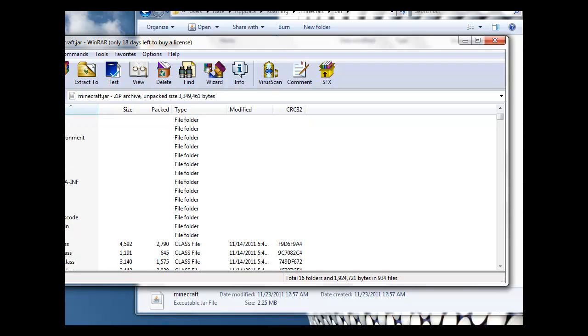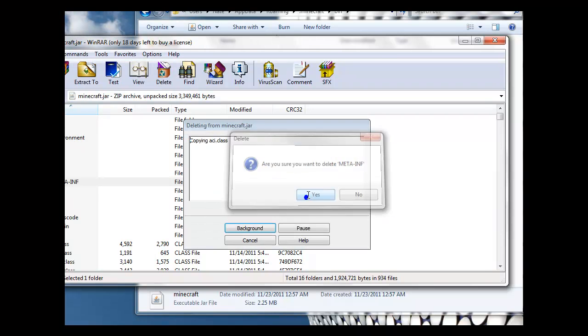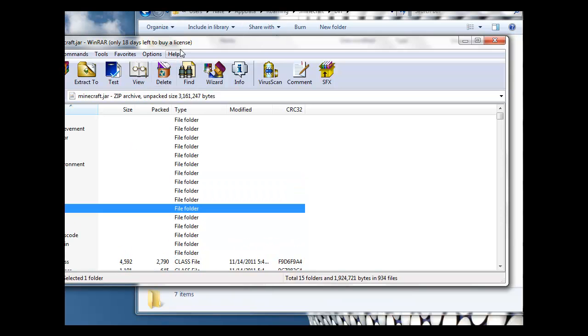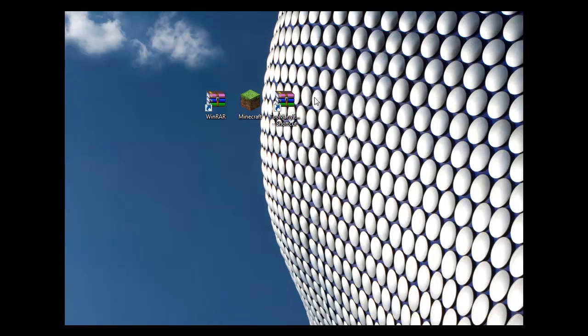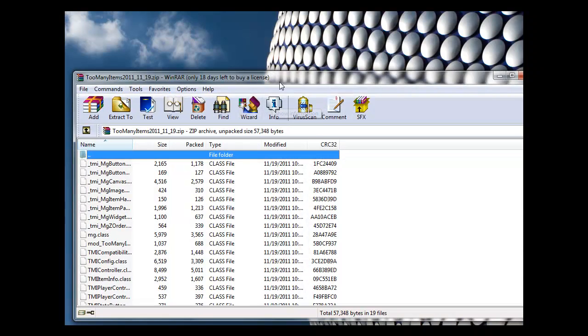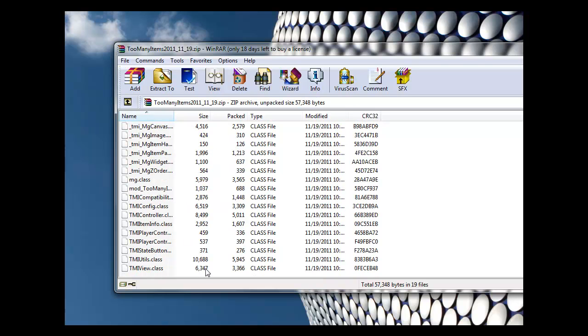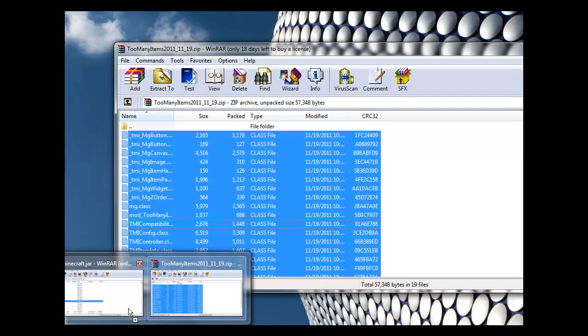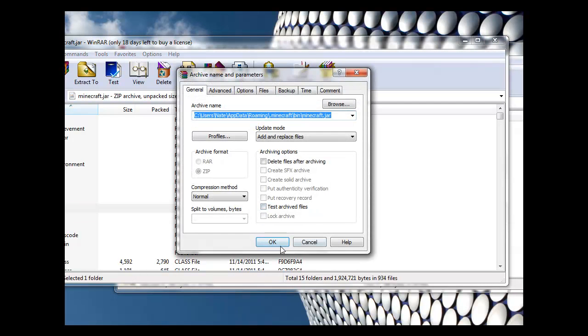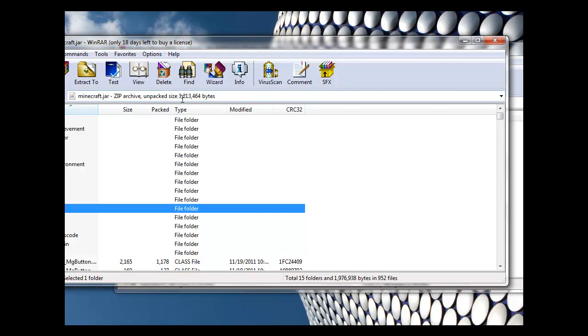Now, before you do anything else, you don't want to delete this — this is META-INF. Make sure Minecraft is closed when you do this. You can minimize this. There will be a PNG in here, and you're going to want to delete that. Then just highlight everything except for the top folder and click and drag them into this one. Click OK, and you're pretty much done.